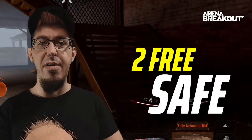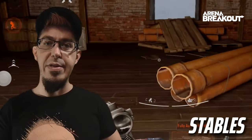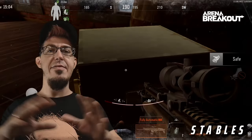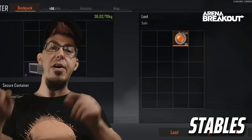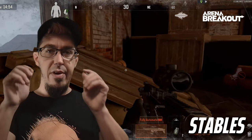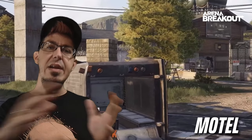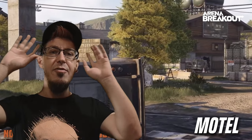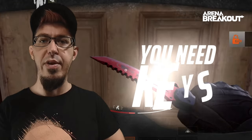Loot and keys: we have two free safes on Farm. One is in the stables and the second one is near the motel — it's no longer inside the motel, it's outside on the road. The stable safe is an easy target, but be cautious while fighting the bots because you'll make noise and other players will know you're there. The free motel safe has been moved outside into the back of a van. I highly recommend you only loot that safe if you're absolutely sure nobody is around, or use a smoke grenade to protect yourself — just quickly run to the safe, open it, and run away, because you can be shot from basically anywhere.